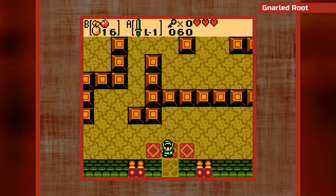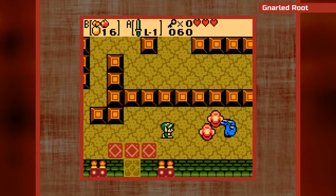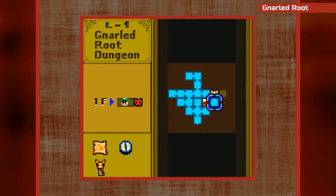Oh god, what's in this? Oh no, it's the floor masters! If they grab you they'll take you all the way back to the beginning of the dungeon - it'll basically reset enemies and stuff. It's not fun, it is less than fun.